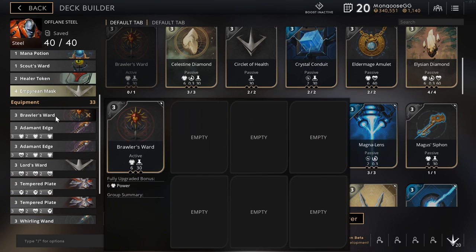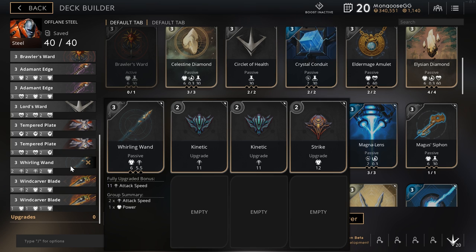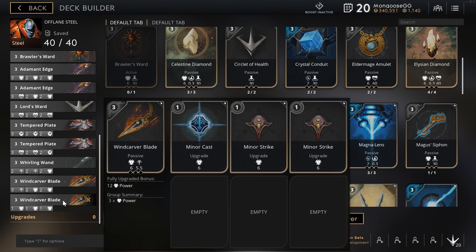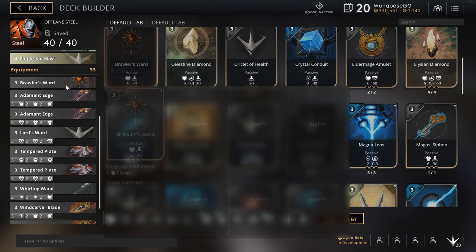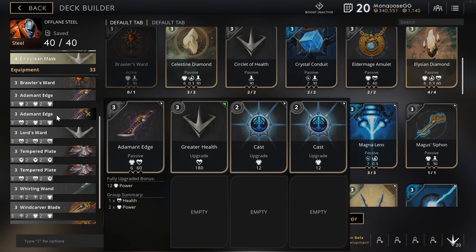For early game cards I have a Brawler's Ward, which is just a dummy ward with no upgrades — I drop it, go back, and pick up my other cards. Then I have a Whirling Wand with two kinetics and a strike, and the Wind Carver Blade with three minor powers. This gives me some attack speed and power in the early game; I get rid of these pretty soon. My end game build uses six cards, each with ten card points, so I have an Adamant Edge with one greater power and two powers.